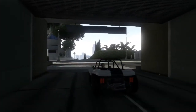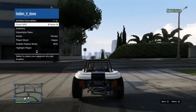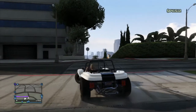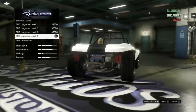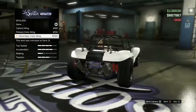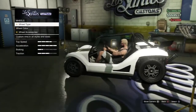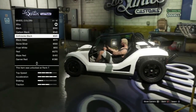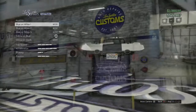Here's the dune buggy that was given to me free through the in-game internet — you do have to get it through the internet, so go ahead and do that if you want it. I highly recommend it. I'm gonna take this thing and get it souped up, drive it down to Los Santos Customs. Fast forwarding — I fully souped it up, and I eventually paint it chrome later on.